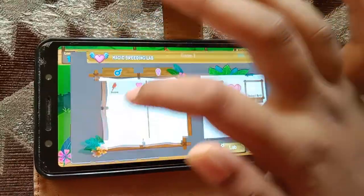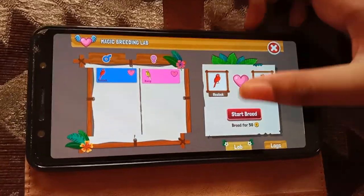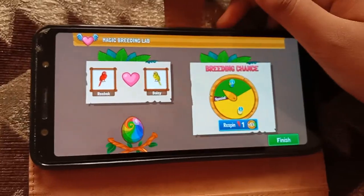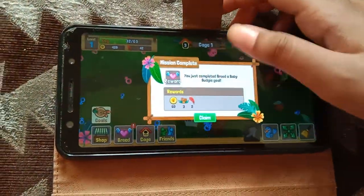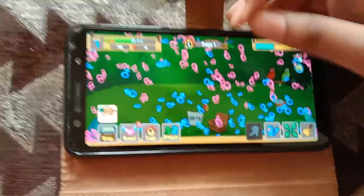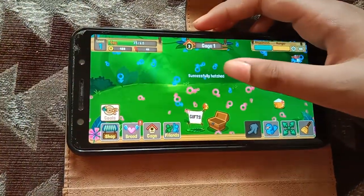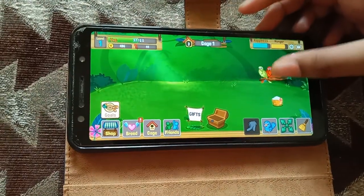Then we are going to go to breed — click like this and then start the breed. Then we are going to hit Finish. You can free speed up, and we got a baby mix — a baby mix Pudgy!